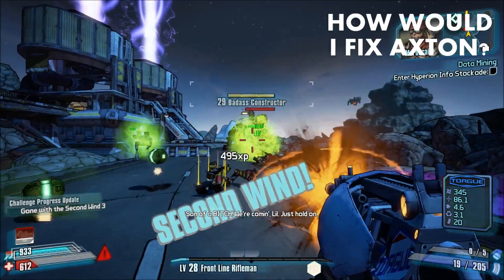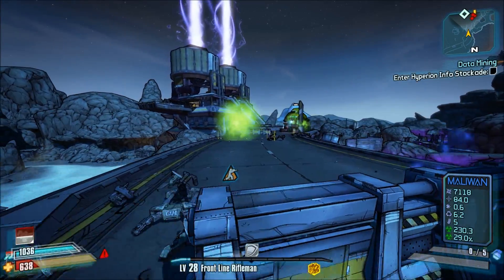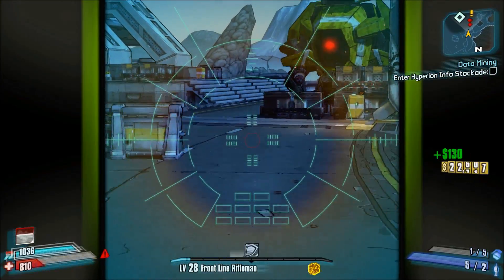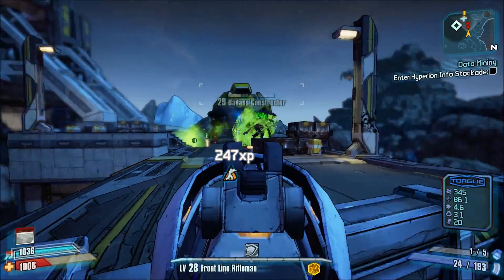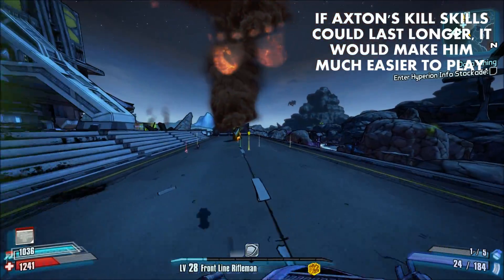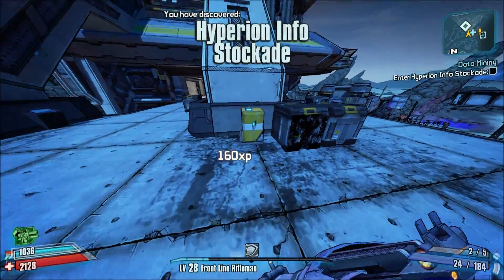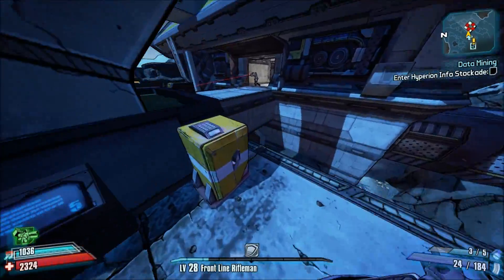So you might be wondering: how would I fix Axton if I made Borderlands 2? One thing that's important to address is that Axton needs a really overpowered offensive skill or combo. While TD or Reload builds are powerful, they're limited against certain enemies like Saturn. While Axton will never have something like B0re or Money Shot, I think if Axton's Onslaught and Metal Storm skills lasted longer, it would make him better at raiding. Currently, kill skills last about 5 seconds — Axton would really benefit from having a 10 to 15 second duration on his kill skills.